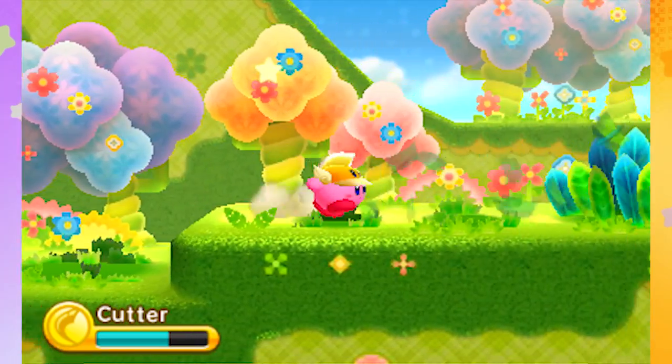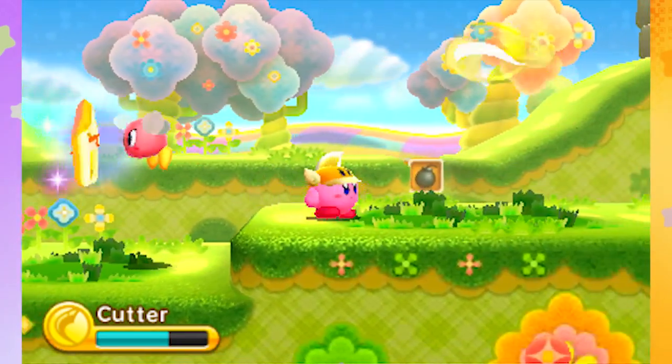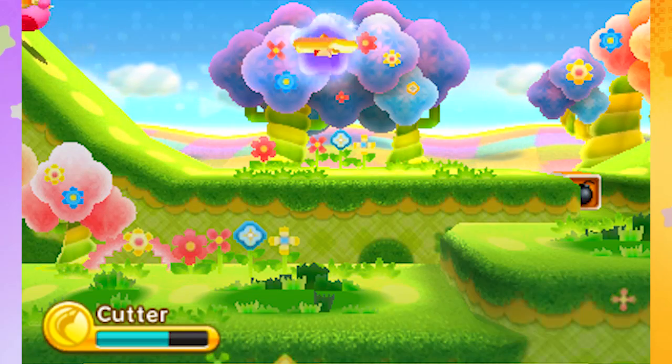Thank you guys for letting me know that — I had a few comments. I did mess up: I accidentally said that the whip was a new ability, and it's not. It's actually from Return to Dreamland, the Wii Kirby game. Oh, it's up here — hitting up the hill, nothing it looks like. Let's slide over this way.